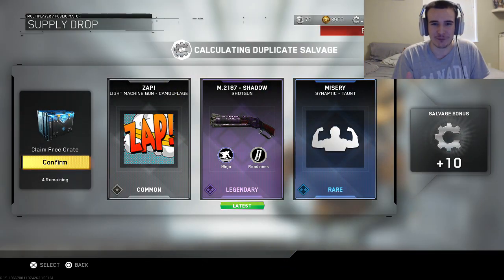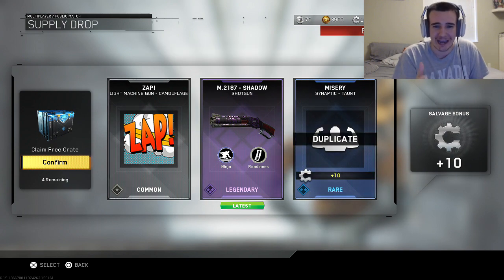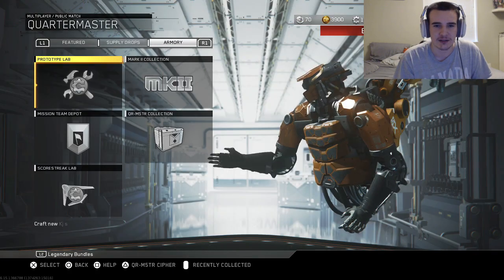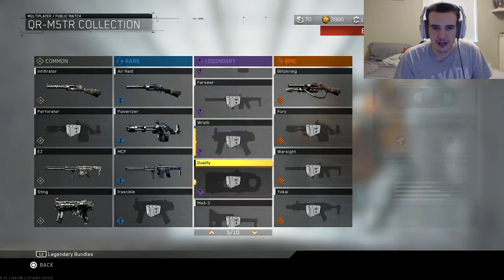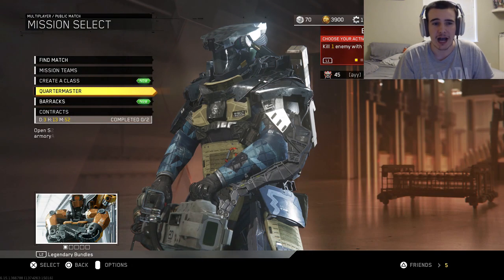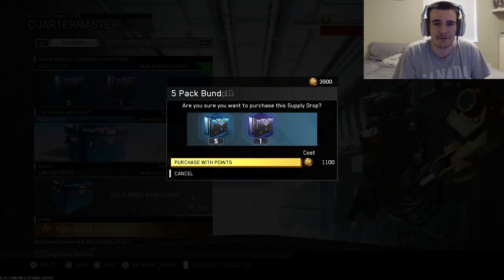This is going to be 5 Rare Supply Drops and also a Legendary. That's something good to start off with — the M2187, the Shadow, which is the Legendary version of it. Ninja and Readiness: Ninja grants dead silence while airborne or wall running, and Readiness lets you reload faster when the mag is low. That's a pretty good variant, definitely a good way to start off the opening.